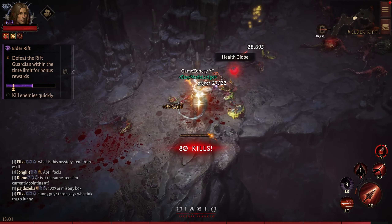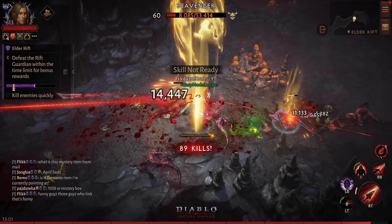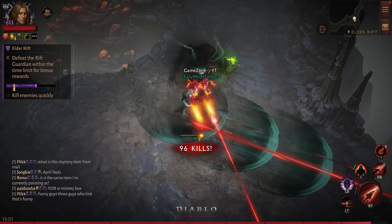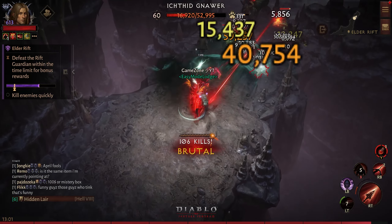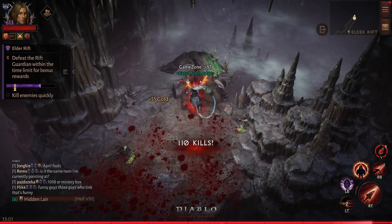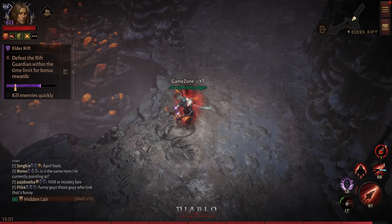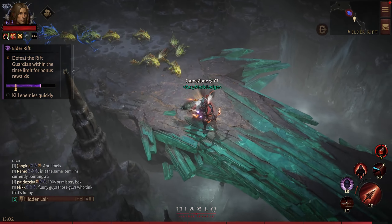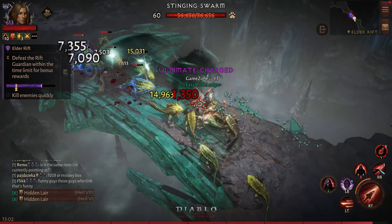So what I'm going to do is count my blades - how many blades can we actually deliver. One, two, three, four, five, six, seven, eight, nine, ten, eleven... that's almost like 45 to 50 blades. All right, that's 45 blades. And let's check my base damage - it's around 25,000 to 27,000.